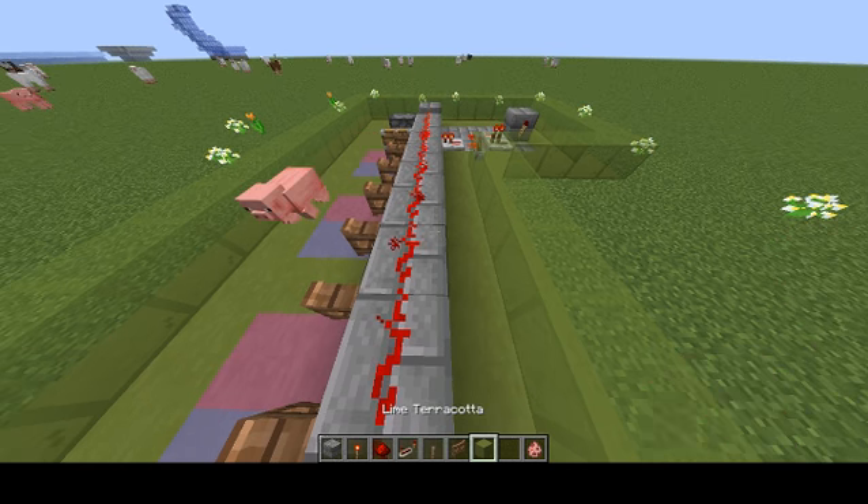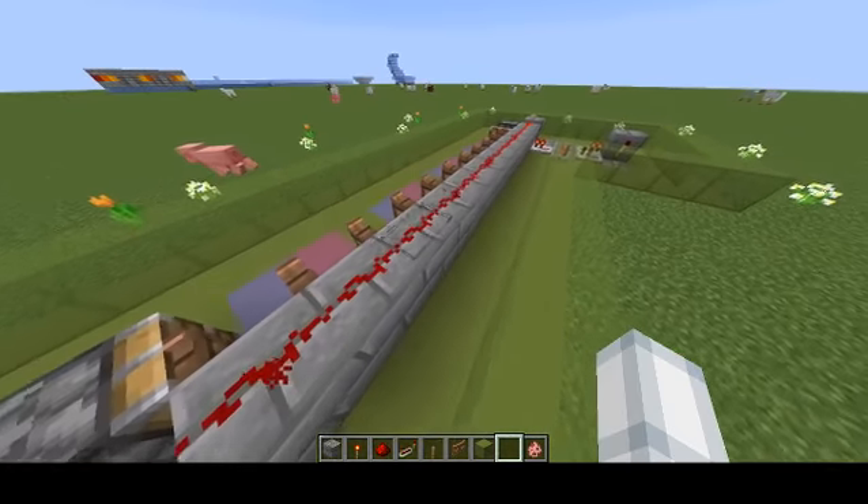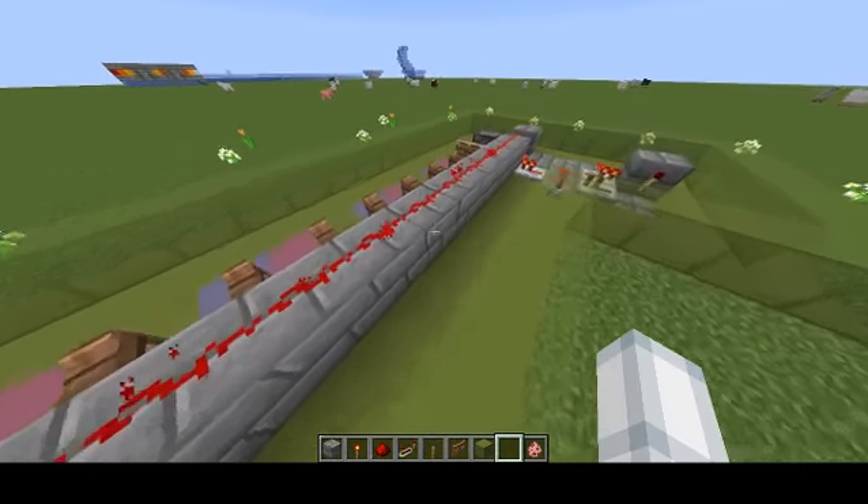a lever and a fence gate. The first thing I did was placing those blocks. You can place up to 12 blocks, because that's the push limit.